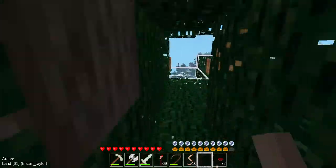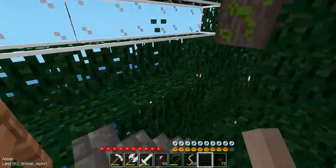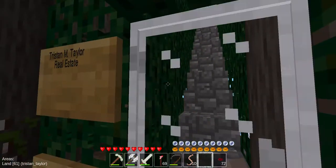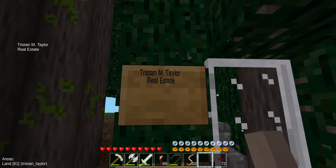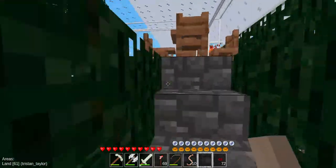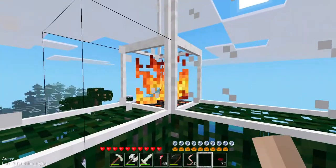I just wanted to show this — it's called the lounge. I posted about this in the Rocket Chat server for the site. So yeah, Taylor Real Estate and the lounge. There's a little campfire over here — a fire node.